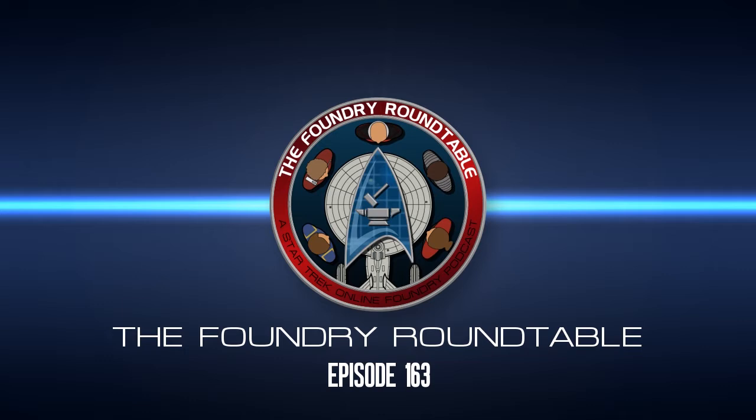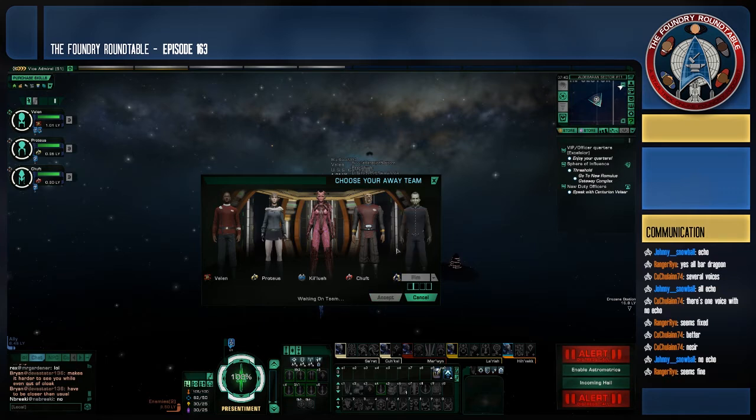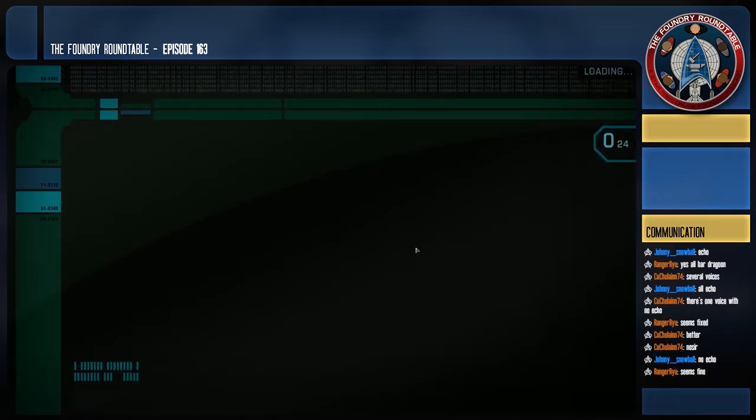We are going to start tonight with showing off a little Foundry map build that I discovered the other day. It's called VIP Officer Quarters Excelsior by Chris Dubois. So we're going to jump in here. This is just a little one-map mission build for quarters. It's pretty nice — pretty simple, but it's a good example of a simple build that really works and works well.